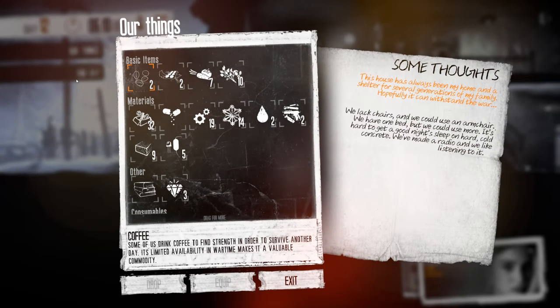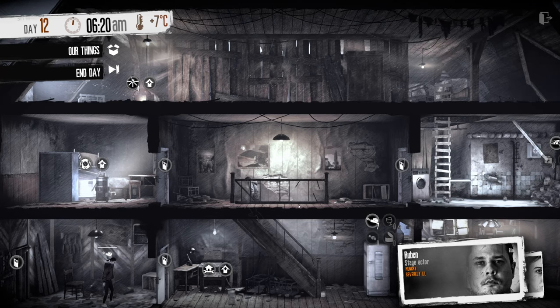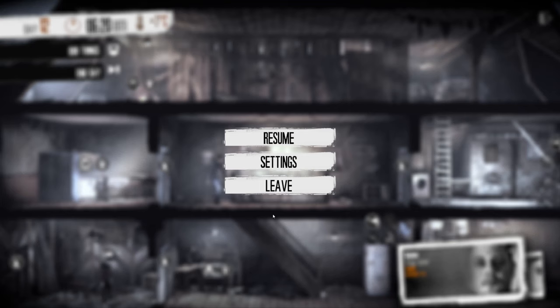Welcome back to This War of Mine Fading Embers DLC. It's the beginning of day 12, we got a pretty good haul last night. And probably the most important thing is the fact that Reuben is now actually up and moving and I can control them. So we have two hands instead of one, that's going to make such a huge difference.